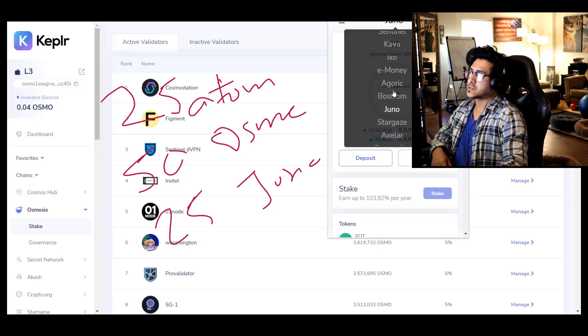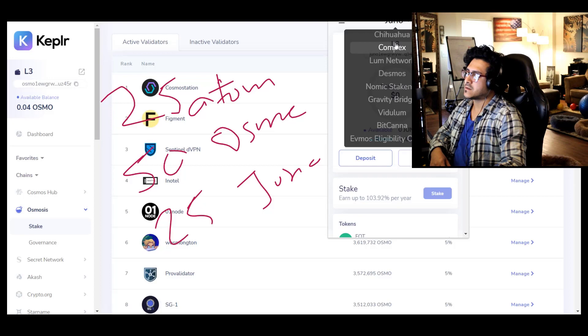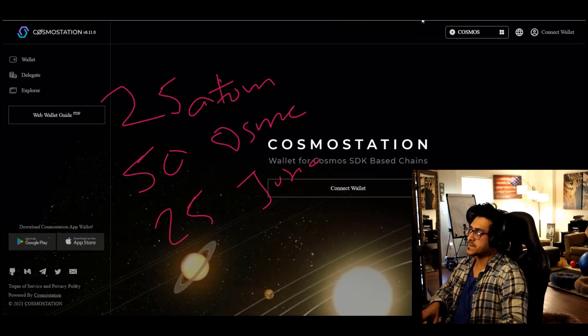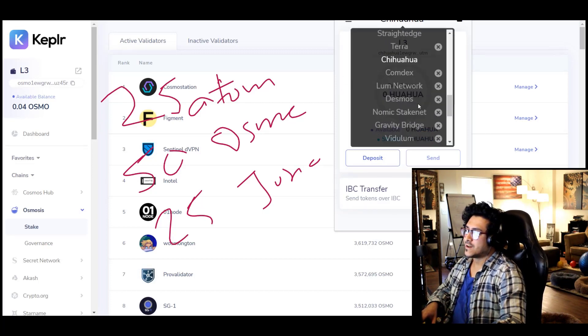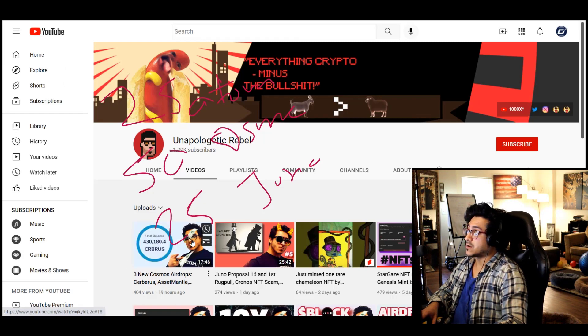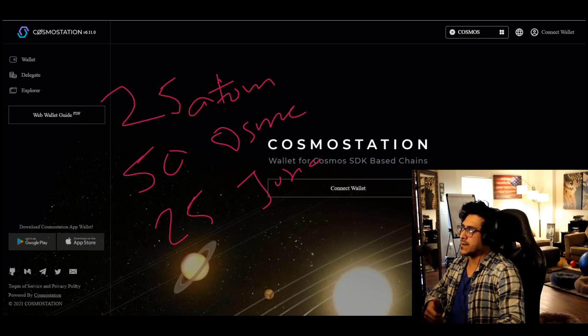Also to note, there are other networks here. Other chains — if you want to support them, totally fine, because then you further qualify for other airdrops. For example, I have HUAHUA staked on Cosmo Station because you can't stake it using Kepler — they don't have that option yet. By staking HUAHUA, that's how I got a huge chunk of Kerberos, as I mentioned in my previous video. I had a decent amount of Kerberos because I staked quite a bunch of HUAHUA on Cosmo Station.